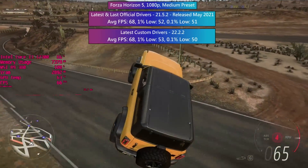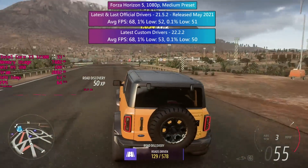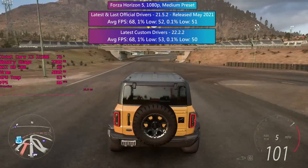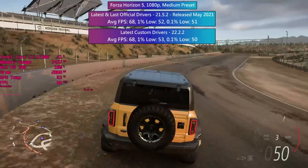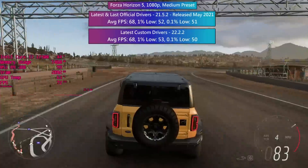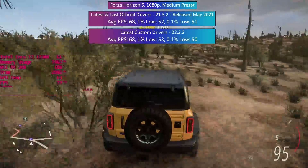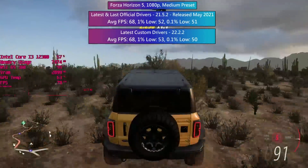Forza Horizon 5 with the R9 380 ran at almost 70fps on average either way. The custom drivers don't benefit performance with this card at all, but I have heard they could mean the difference between playable and unplayable with even older GPUs. I can't speak much on that as I only have this card to test, but the average 1% and 0.1% figures were incredibly similar and stayed this way across the in-game benchmark. Lowering the settings would produce a higher average, but I wouldn't sacrifice the extra visual quality personally as we're getting at least 60fps anyway.